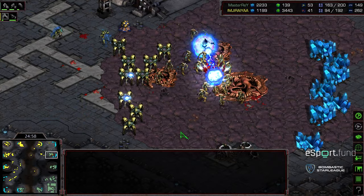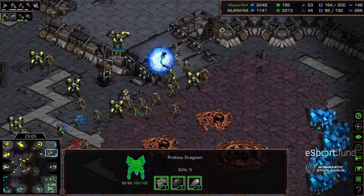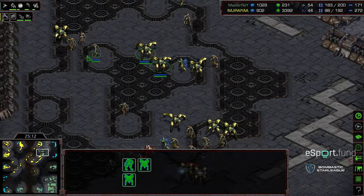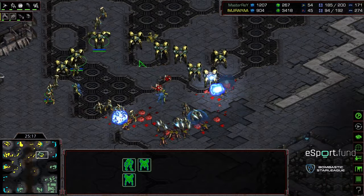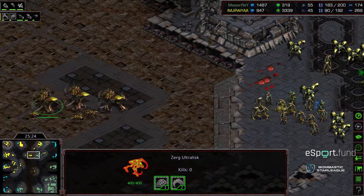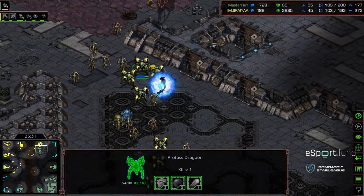Master Ray has secured additional bases. Wiping out a huge base, able to chew through everything. I feel like Jiraiya could come back into this, but his macro is a little behind. Master Ray at 182 supply — twice the supply of Jiraiya. Perhaps a lack of hatcheries, maybe just building cheap units in the form of zerglings. Ultralisks — I didn't even notice an Ultralisk cavern in the background. Ultralisks starting to field; they don't have the armor upgrade critically, but Ultralisks might be the difference to allow Jiraiya to sneak back into this.